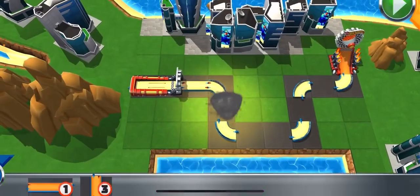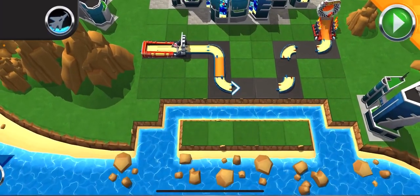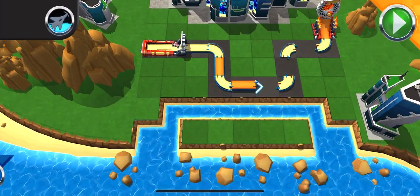Just grab a track piece, slide them over, and drop them where you think they fit! Perfect! You got this! Alright! Test your track at any time by pressing the go button!